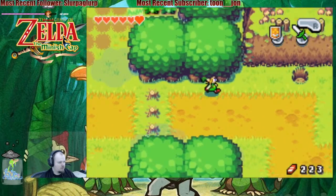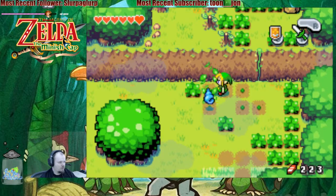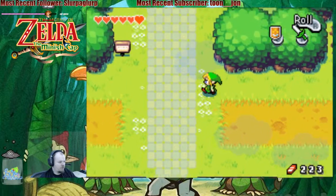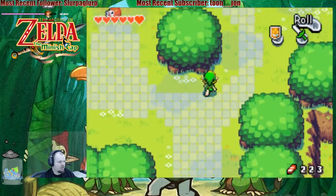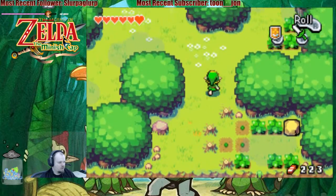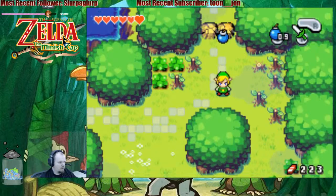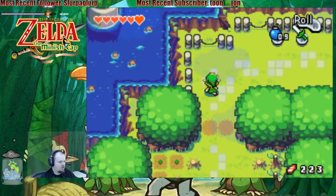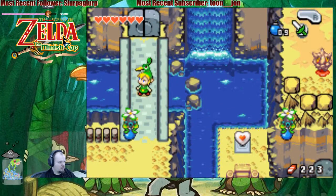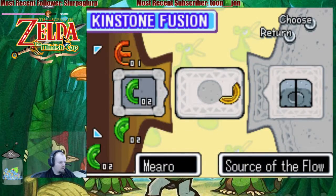Apparently there's a kinstone piece in the grass. Already been up there. Pretty sure if I get the Pegasus Shoes, I can get access to those. What's up here? Heart piece. Well, look at the size of that waterfall! Simply beautiful, my boy! Also, cards a yellow kinstone to get into.